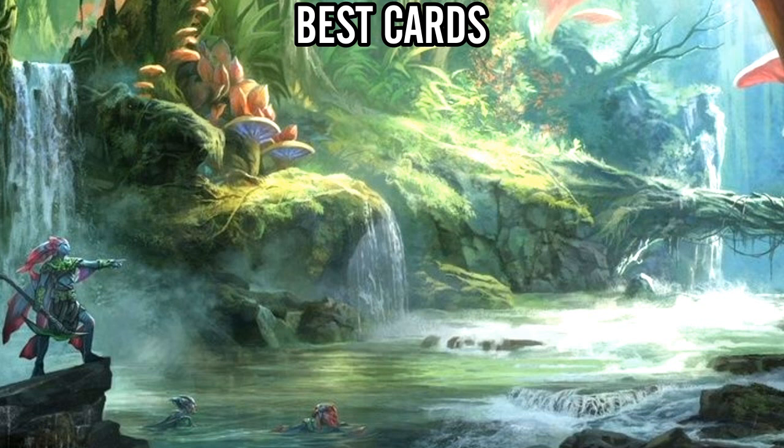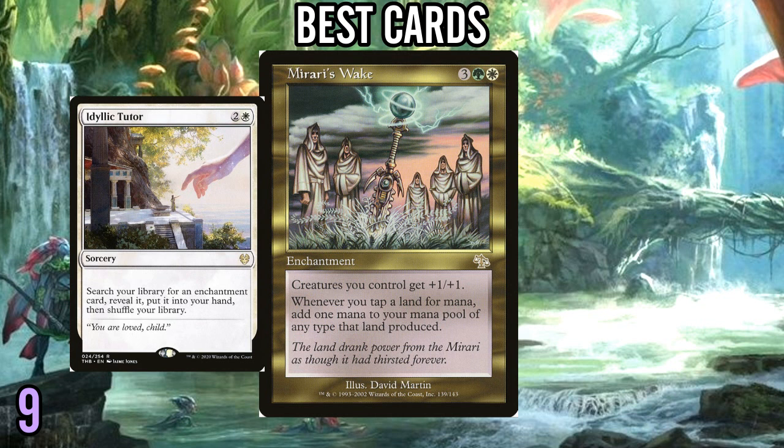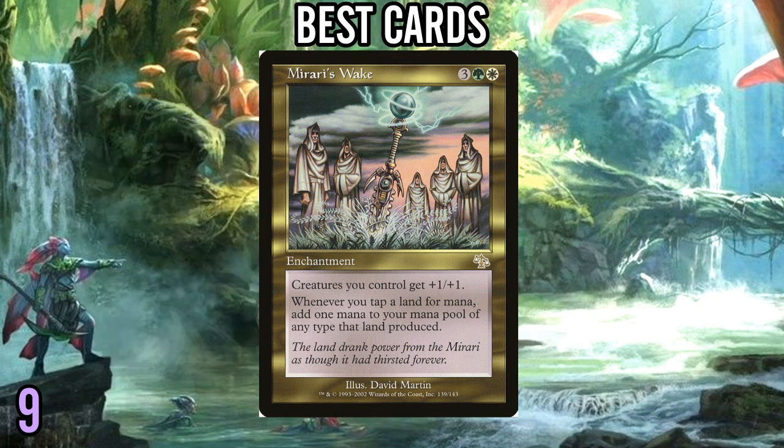N'Bolas's Clutches at 6 mana will just steal whatever giant bomb your opponent is playing, whether it be a creature, a planeswalker — which are very effective in this format — or a big powerful enchantment that they may have based their entire deck around. Stealing that from them is often a game win. Number 9: Mirari's Wake. Tons of powerful enchantments you can effectively build a deck around in this environment because there are multiple tutors. Mirari's Wake is one of the best 5-mana power enchantments because you don't really have to build a deck around it — you're going to play creatures and lands and want more juice out of those lands.